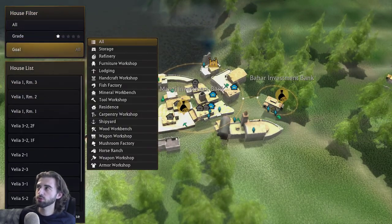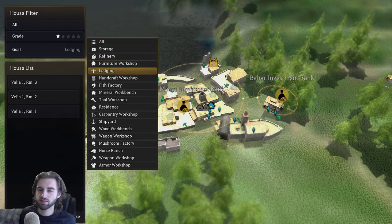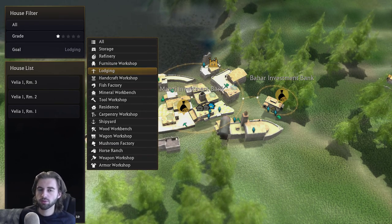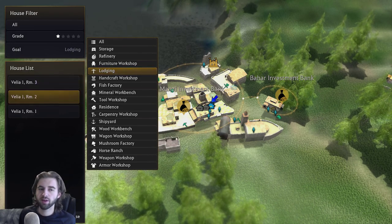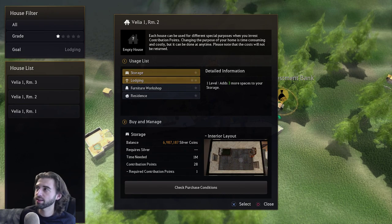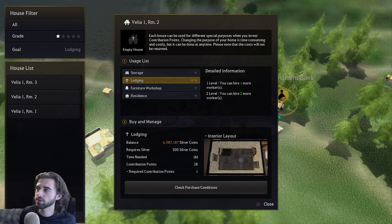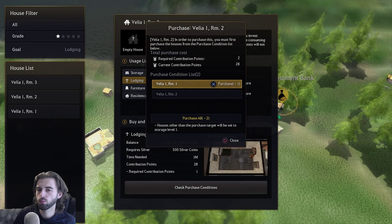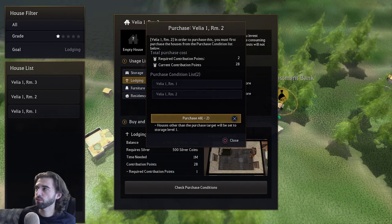Click on the option for lodging. Lodging allows you to hire workers — you need places for your workers to live in the node system in order for them to carry out work for you and even be able to be hired. This will show you all houses available in Velia with lodging. The one we're looking for is Velia 1 room 2, because it allows us to hire two extra workers as a two-star lodging location. Click on it, select the lodging option with two stars, navigate down to check purchase conditions, and then select purchase all — it'll buy both Velia 1 room 1 and room 2 for you.